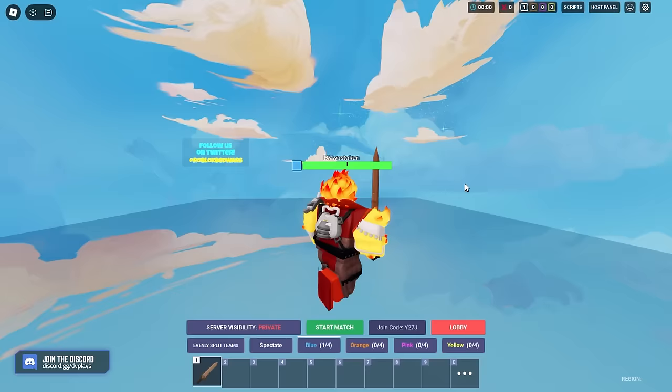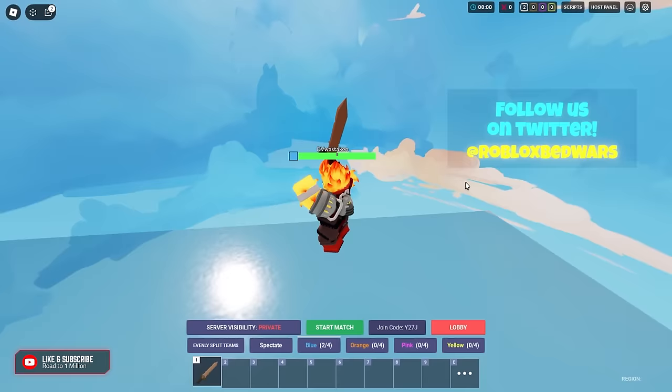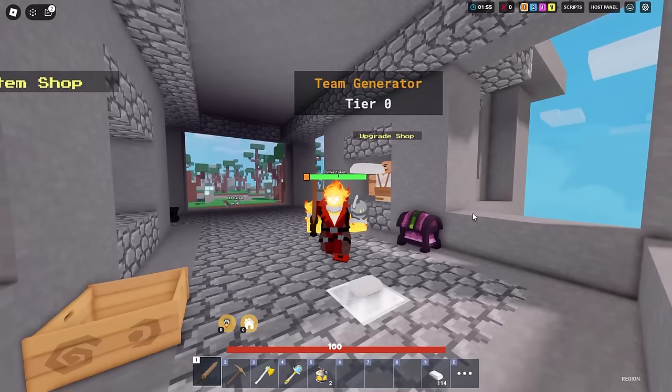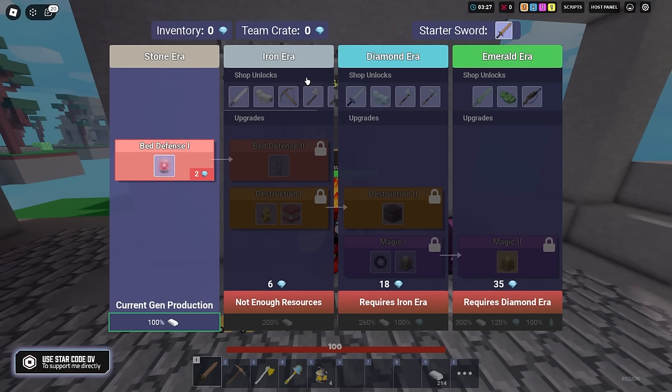Let me show you the new upgrade shop. This is the new tier one upgrade — it's six diamonds to get tier one, and then 18 diamonds for tier two, which is a lot. They slowed down a lot of the upgrades so games are going to go much longer. The emerald era costs 35 diamonds. Current generator production is basically tier zero at 100, tier one is 200, and tier two is 260 plus diamond drops.